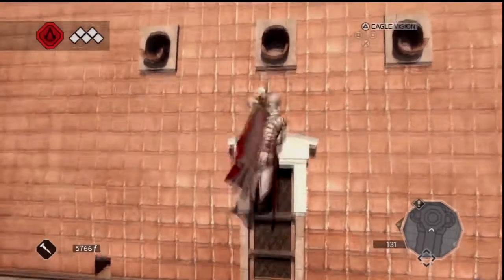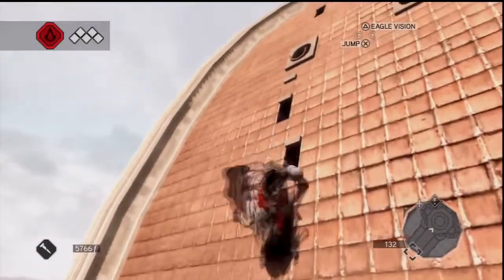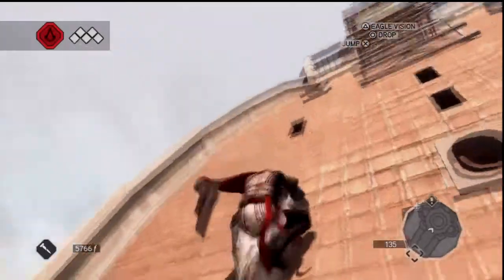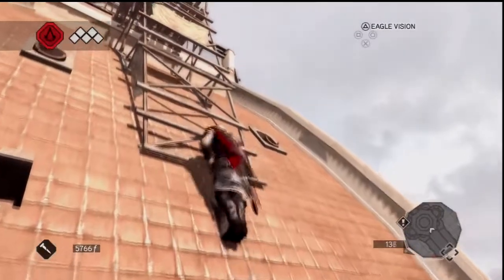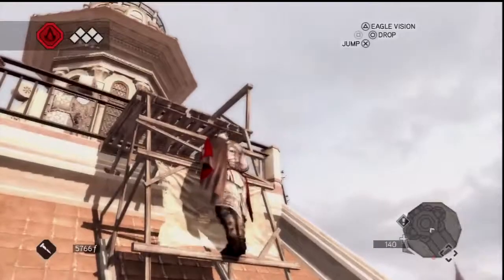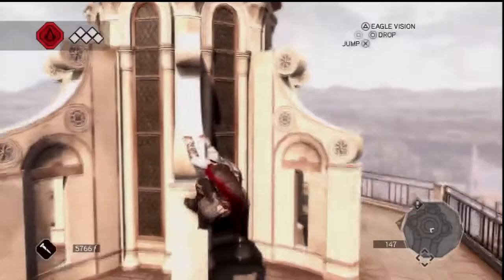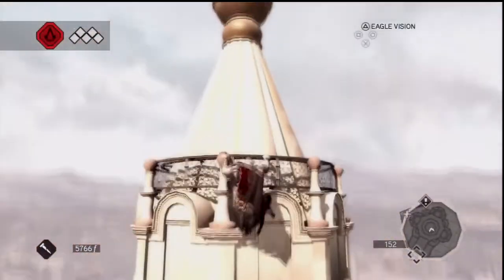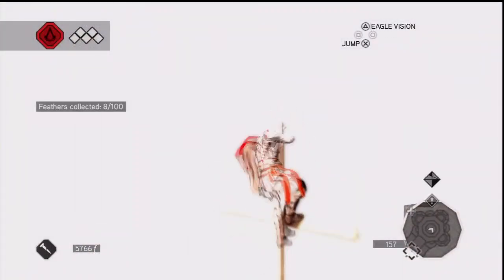Go up, go up. There you go — now you can get over. So we've learned in this video that we can't go to Leonardo DaVinci's house, and we can't go out to the other side of the map. There's our feather. This time we didn't die.